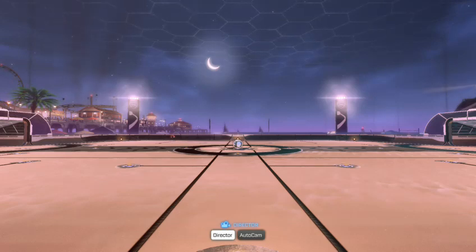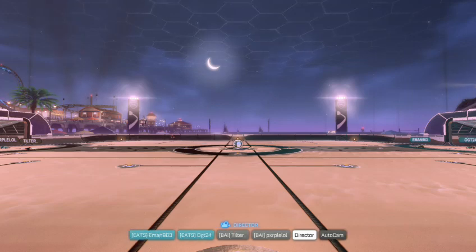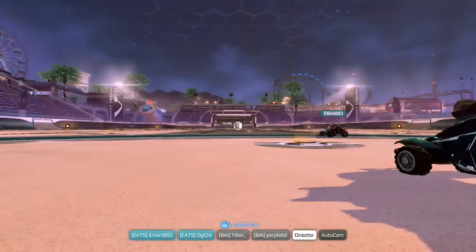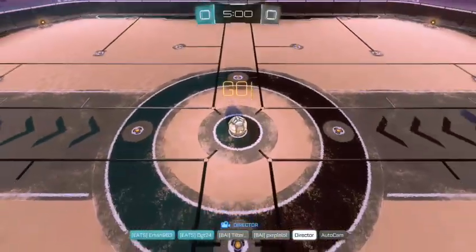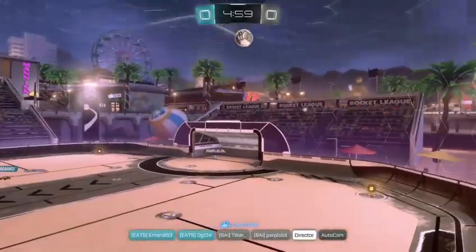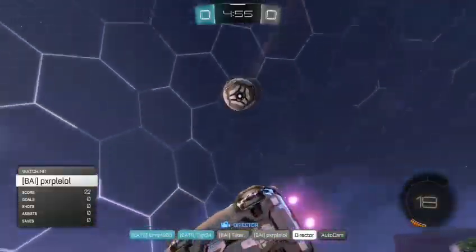Alright, here we go, welcome to week four — Eats Fleet versus Toxins. We are about to get underway, the teams are joining up. We've got OGT and Ian starting for the Eats Fleet, Kaveh and Tino across from them on the Toxins. Toxins in black and white, the Eats Fleet of course in the classic teal.